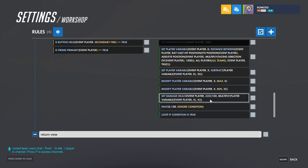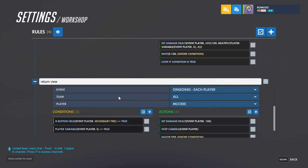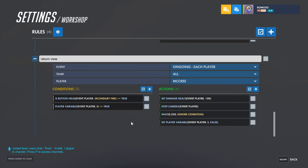Then after you do that, have a little wait loop if this is true. To return the view: check if button held secondary fire is true and if the scope variable is true — so if you right-click again while scoped in, it'll unscope.